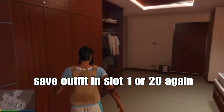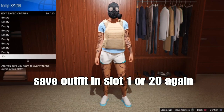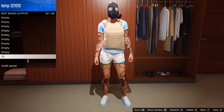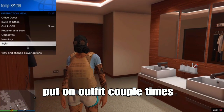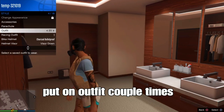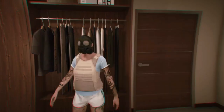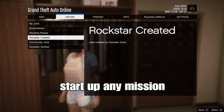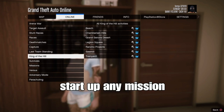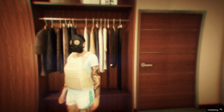Now re-save your outfit in slot 1 or slot 20 — the same slot you used before. After that, put on your outfit a couple of times by spamming the button. From there, back out, open your pause menu, go to online jobs, play jobs, Rockstar created, and start up any mission. Any mission works except the first ones or the last two missions.